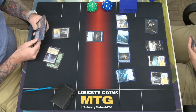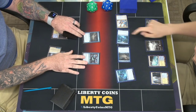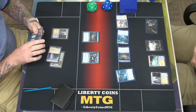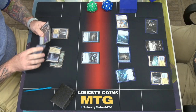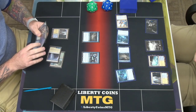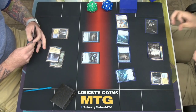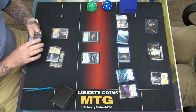End of your turn — flash in Rattle Chains. You're giving this Hexproof? When it resolves, it'll give a target creature Hexproof. I'm going to tap these two and Spell Queller that.